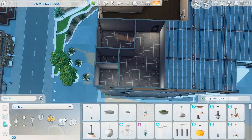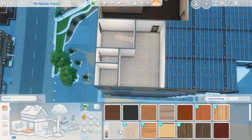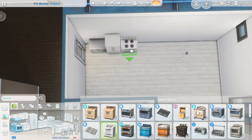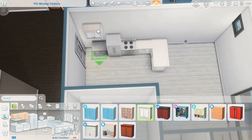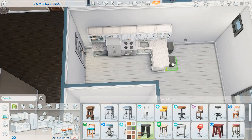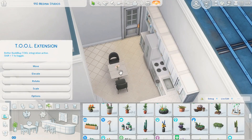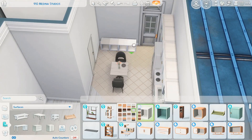Welcome back! Today we are working on apartment 910 Medina Studios from the San Myshuno world that came with the City Living expansion pack. We are turning this apartment into a teen's first apartment. This is a needs TLC apartment, so it has some pipes, a mouse hole, and maybe a few other quirky things, but I just tried to work around those and make sure they were still accessible when they inevitably break.